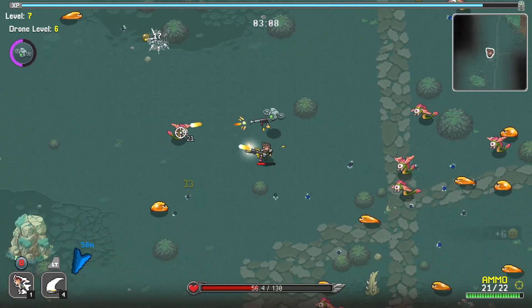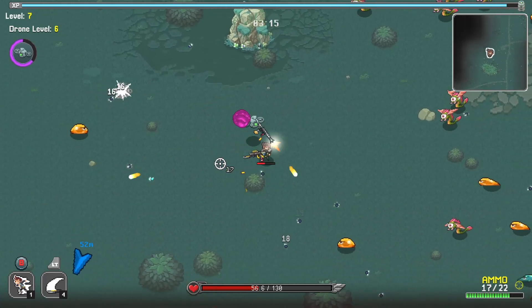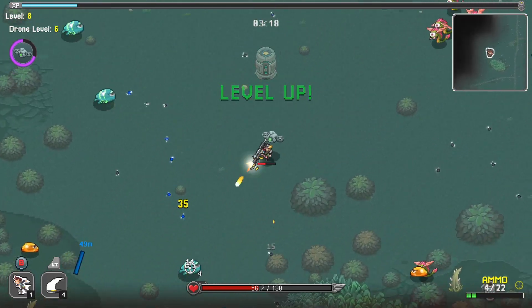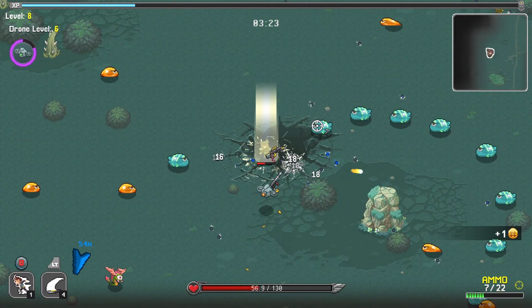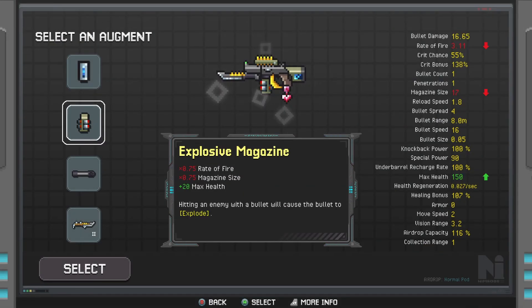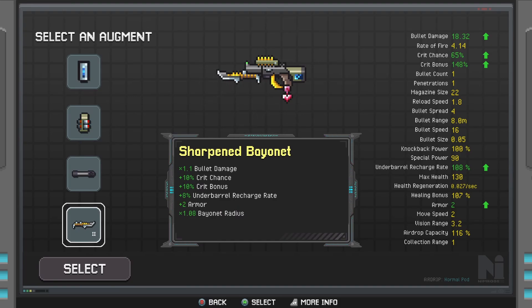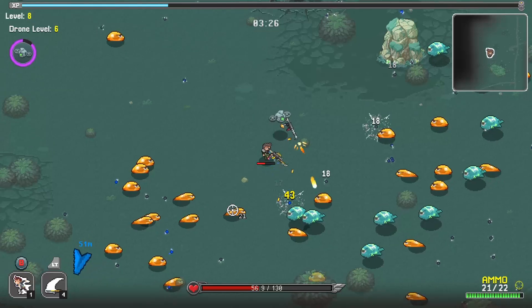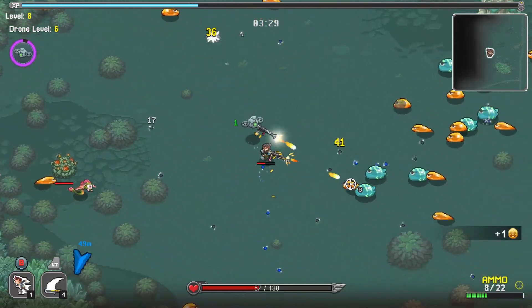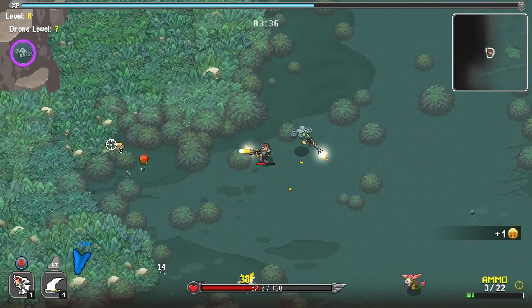I'm guessing this is aiming me towards blueprints and things, which I don't mind. More bullet damage — I did say I wanted bullet damage. There's also bullet damage but lower reload speed. That's a second level thing for my bayonet. I'm going to take that — up to my crit chance as well. You can max out your crit chance of course with the right upgrades — tough but not impossible.